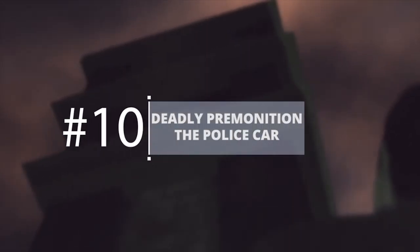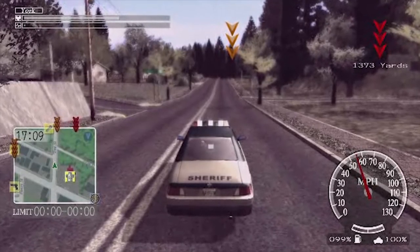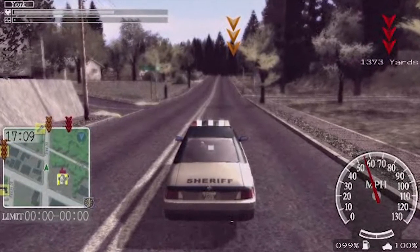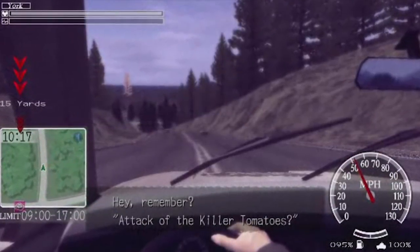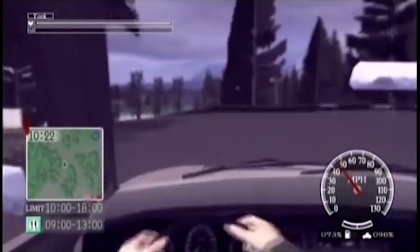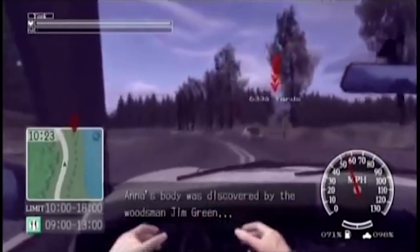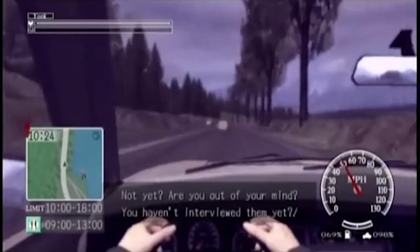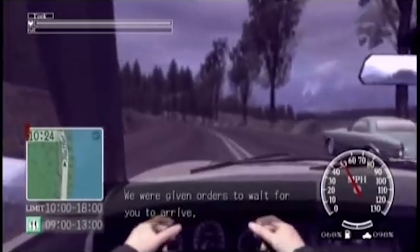Deadly Premonition — the police car. The police car in Deadly Premonition feels like a driving section in a PS1 game. The car is very heavy and clunky, and the physics around it don't make much sense. You have to jam the analogue stick in the direction you want to turn to steer, and if you take too much damage, you'll have to start all over again. Having to drive to get anywhere really hobbles the game's pacing as well.